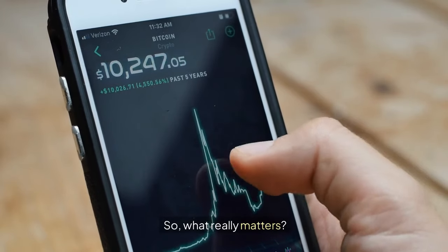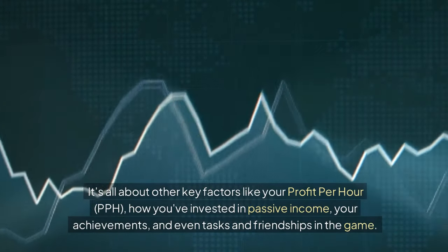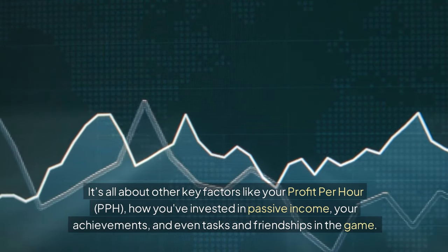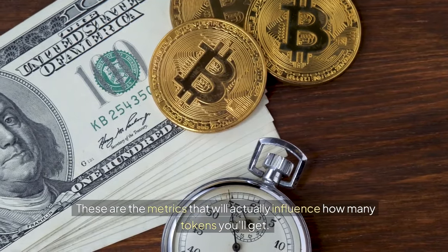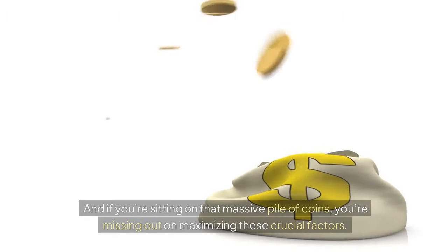So what really matters? It's all about other key factors like your profit per hour — PPH — how you've invested in passive income, your achievements, and even tasks and friendships in the game. These are the metrics that will actually influence how many tokens you'll get. And if you're sitting on that massive pile of coins, you're missing out on maximizing these crucial factors.